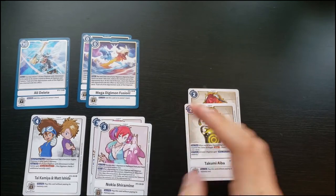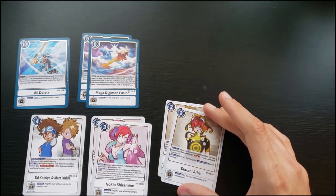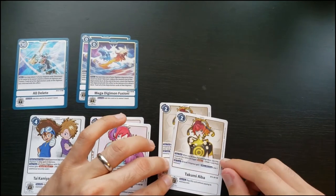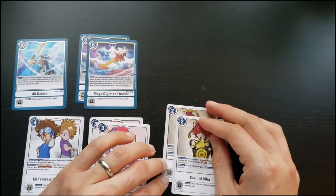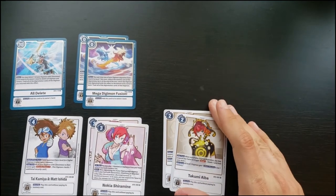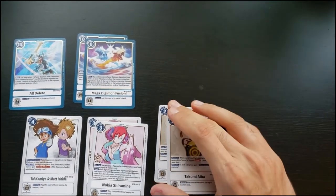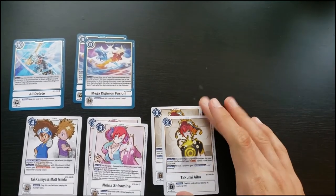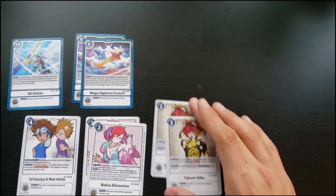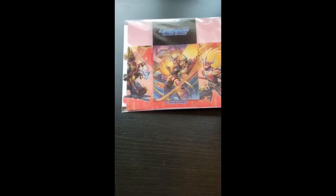Matt gives you energy: if your opponent has a mega, your Omnimon gets Security Attack plus one. Nokia: on play, play an Agumon and Gabumon; when you digivolve into Garurumons, Greymons, or Omnimon, reduce their memory cost by one — could fit well in a blue or red deck. Takumi: when one of your Digimon digivolves, you may suspend this tamer to trigger draw one — a second draw on top of the normal one. The downside is your Rookies can't attack, or when attacking they lose one memory. Purple has lots of draw-one-trash-one effects, but not every deck does, so Takumi is a nice neutral way to maintain card advantage when digivolving.